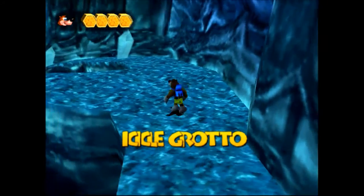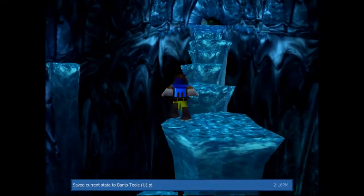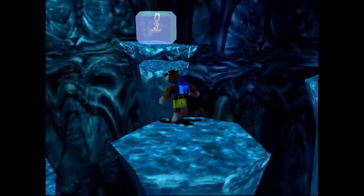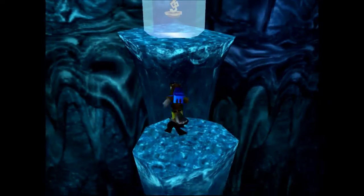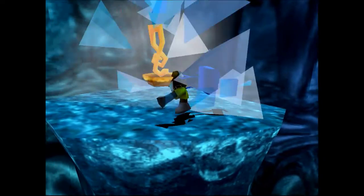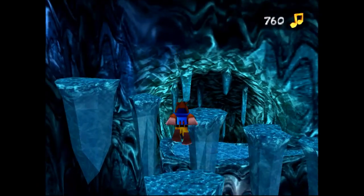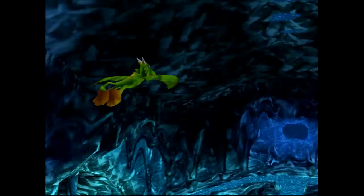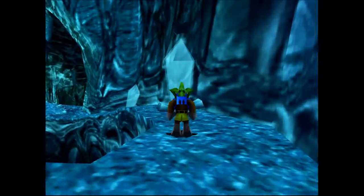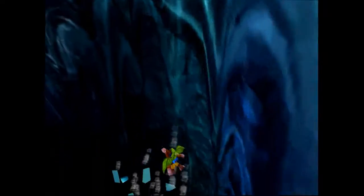It took a really long time to load because we're in completely different areas of the level. Banjo should be able to clear the gap between the icicles using his amazing double jump. That wasn't so bad — almost missed that though. I grab some 20 nuts, then warp back. Now that we're back in Icicle Grotto with the gliding move, I can make my way over to this Jinjo — and we got more Jinjos. And then I died.